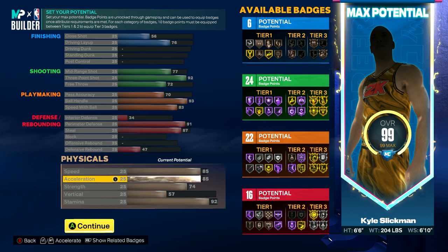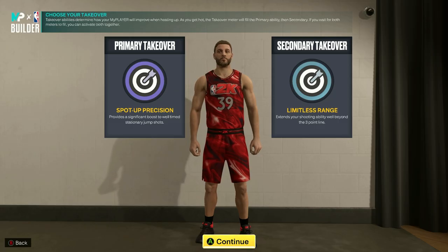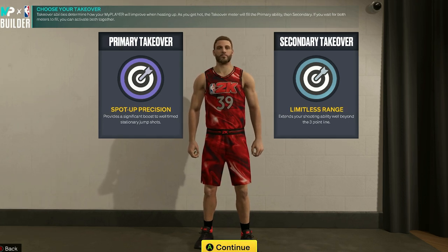For physicals, you're going to need a lot of speed, as every elite level shooting guard does. Set speed and acceleration both to 85, then have 74 strength, 57 vertical, and 92 stamina. For next-gen takeovers, go with spot-up precision as your primary and limitless range as your secondary. Then for old-gen, select spot-up shooter as your primary and playmaker as your secondary.